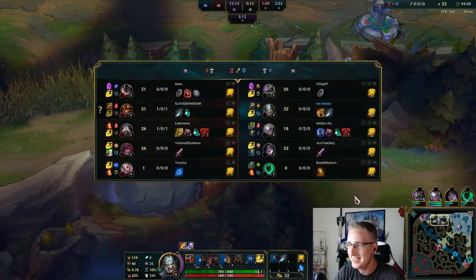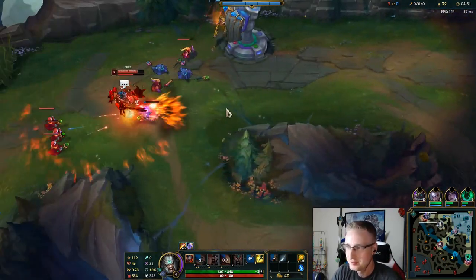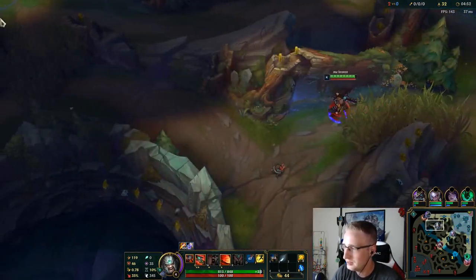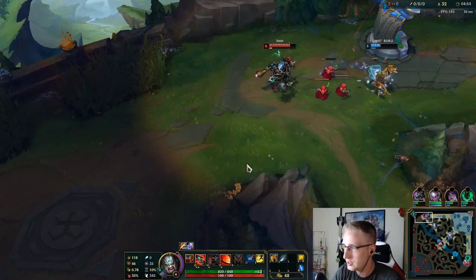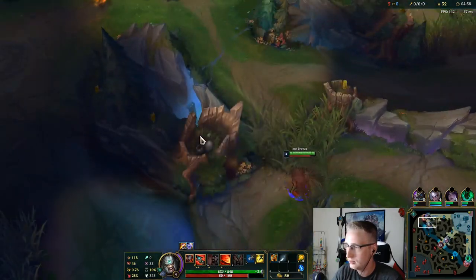Kassadin is flaming Diana for poor wave management. Feels bad. Let me see if I can help out Nasus — there's a good chance J4 comes up for a gank or a dive.